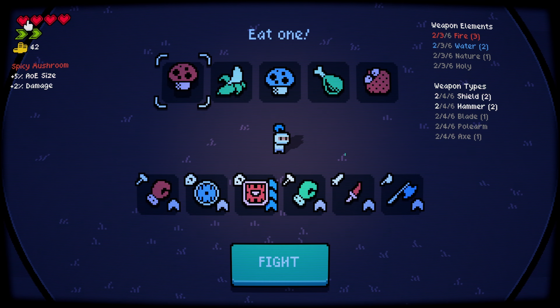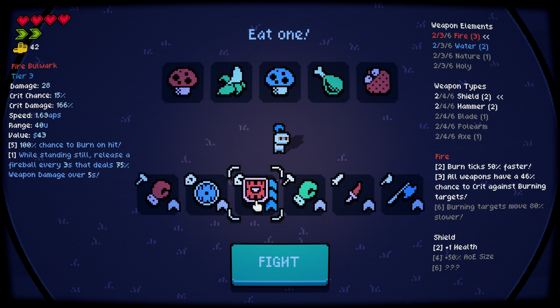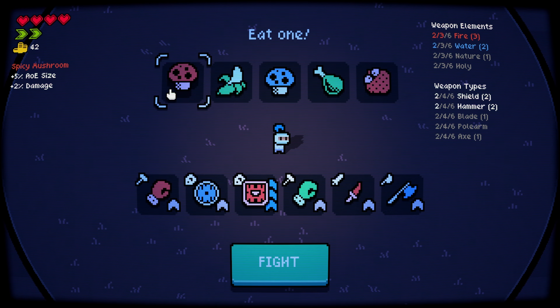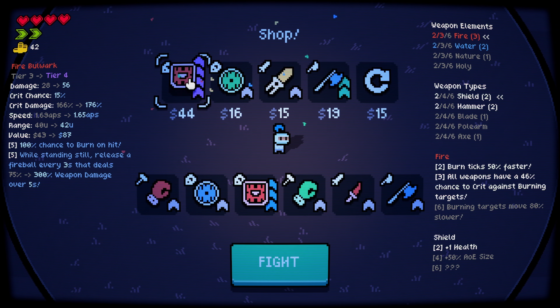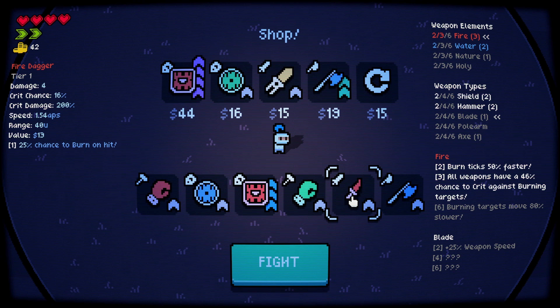Wait, why do I have four health? Where did the extra health come from? Oh — having two shields gives you extra health! I see. Damage, weapon speed — that's good. Damage, weapon shield. We have a tier 4 bulwark — 100% chance to burn. I'm gonna sell the freaking gloves.